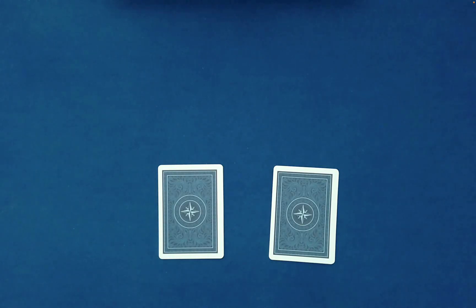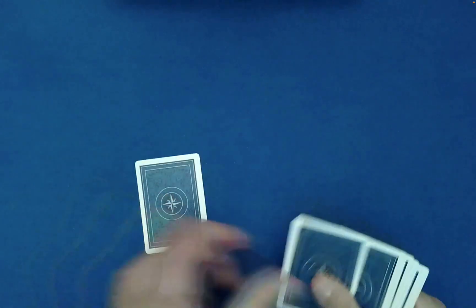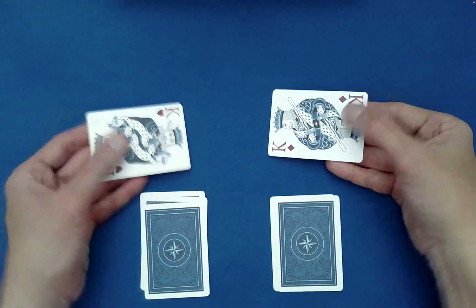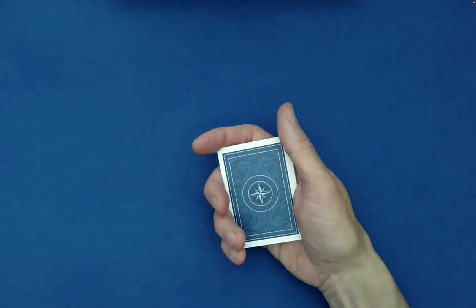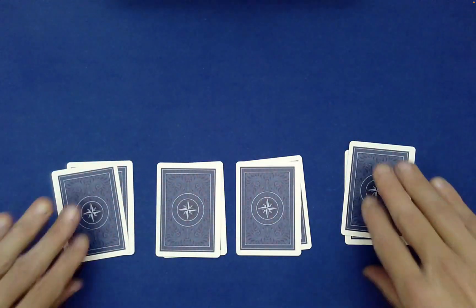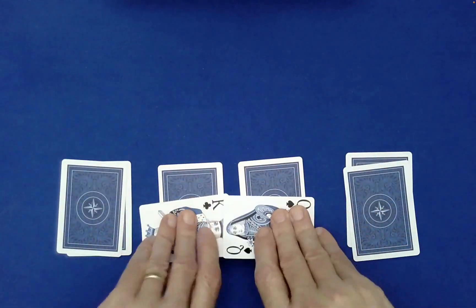How that works: if you had a mirrored packet and you deal it into a number of piles where that number is a divisor of the packet size, and then randomly stack those left to right or right to left, it will still be mirrored. Two is a divisor of eight — divides evenly into eight — so the stay stack principle says we're still looking at mirrored piles. We're guaranteed that the top cards will never match. You could do this for all eternity and these will never be of the same suit with king and queen paired up. Four is also a divisor of eight, so dealing into four piles and looking at the top cards will also not give you a matching pair.